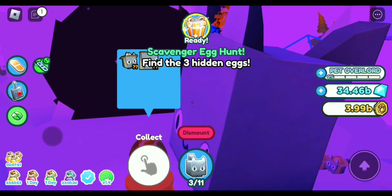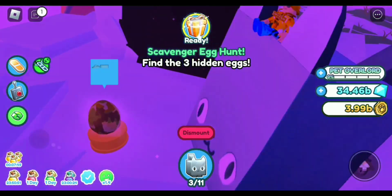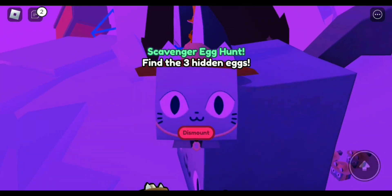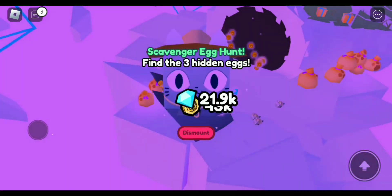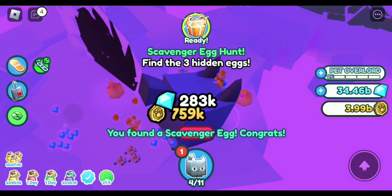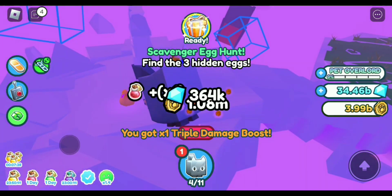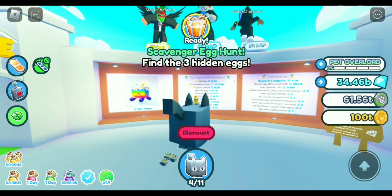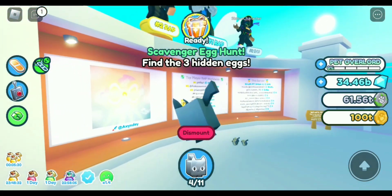This last egg is going to be at the Limbo portal, behind it. And apparently you get Doodle Coins — I thought there was no currency in here. But there's all the eggs done.